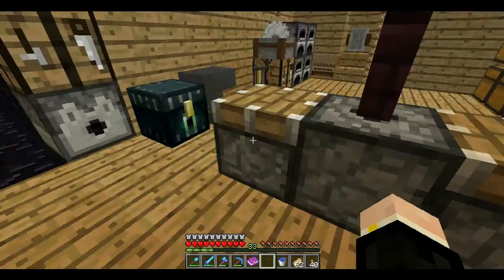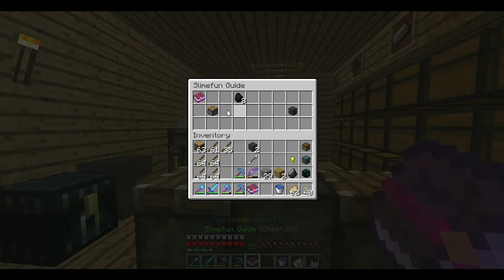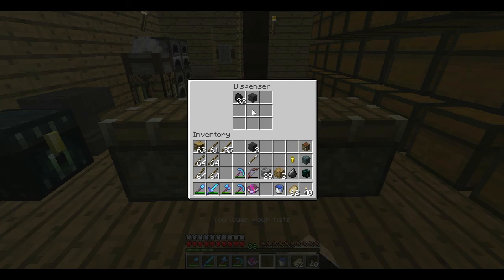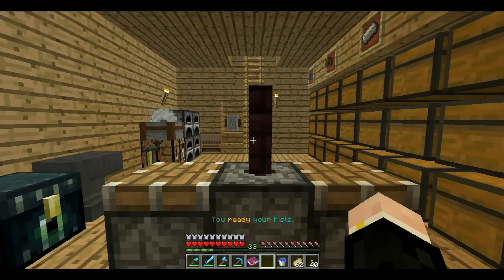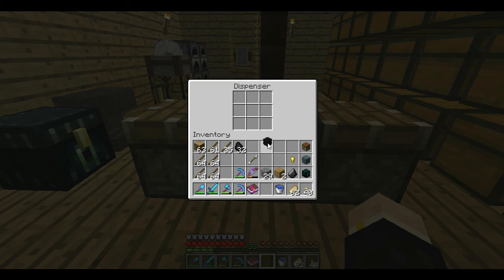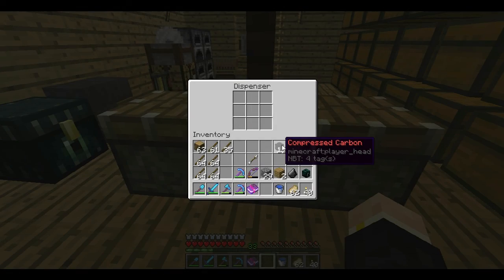Here we go, start again. I'm going to make 4 of these. Compressor — under here. This is why I need to learn it, I need someone by my side. Compressed carbon, there's one. Now I'm going to compress all of this coal into compressed carbon. And there we go — 16 compressed carbon.